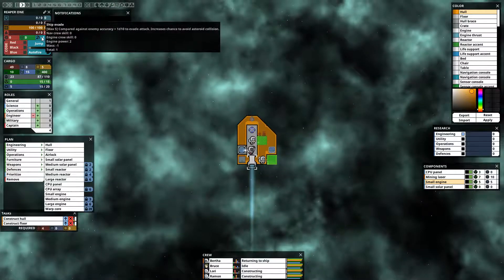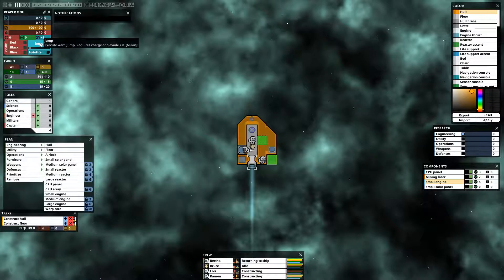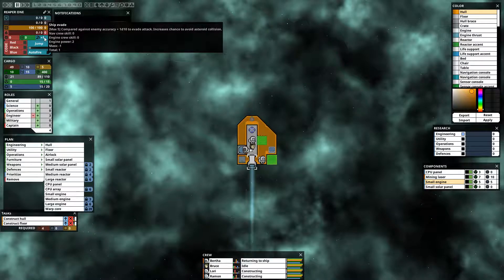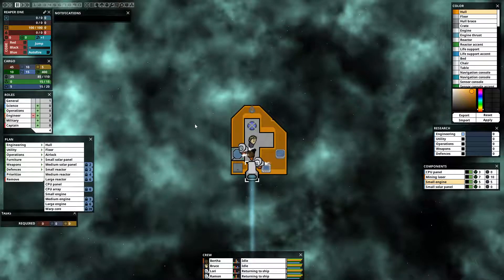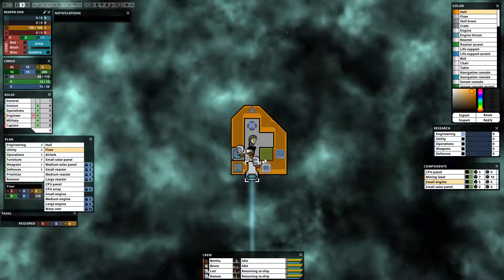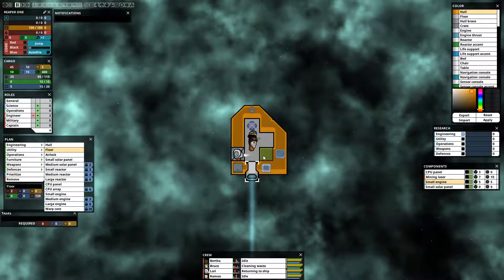The engine allows us to jump. If we have an evasion greater than zero and the jump bar is fully charged, then we can jump — that being an option sometimes when we're coming up against hostiles we can't possibly beat, or just getting out of any other hairy situations we might come across.